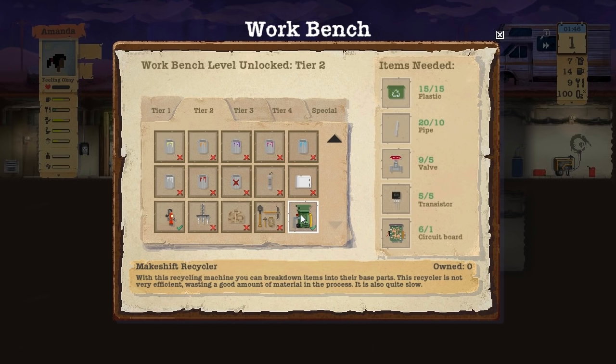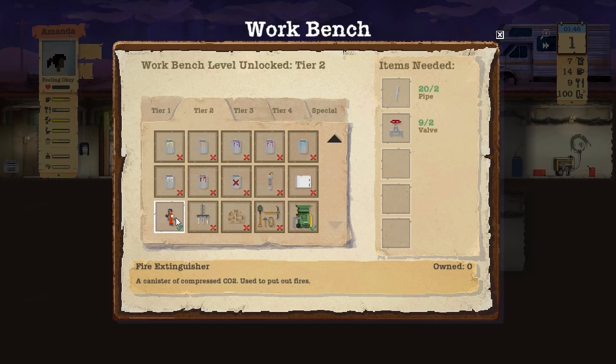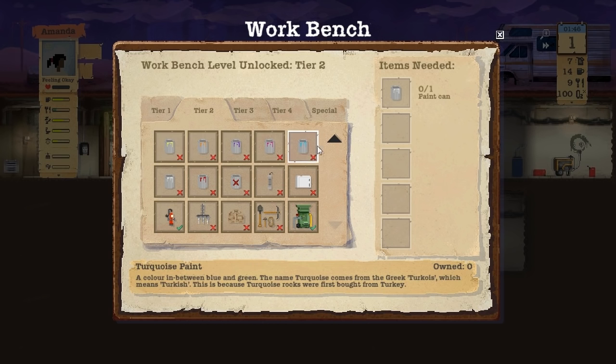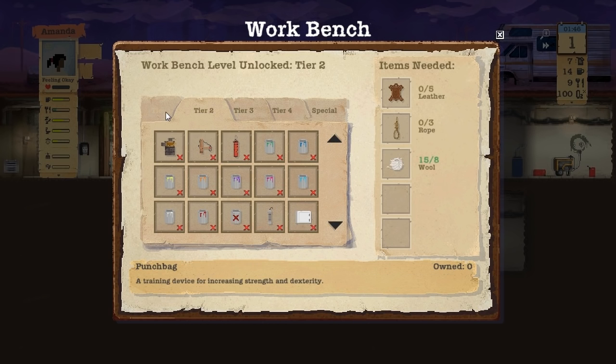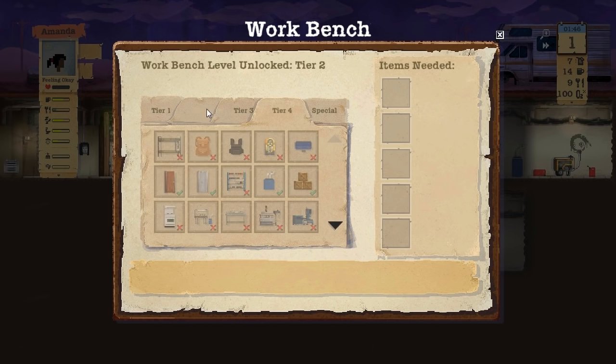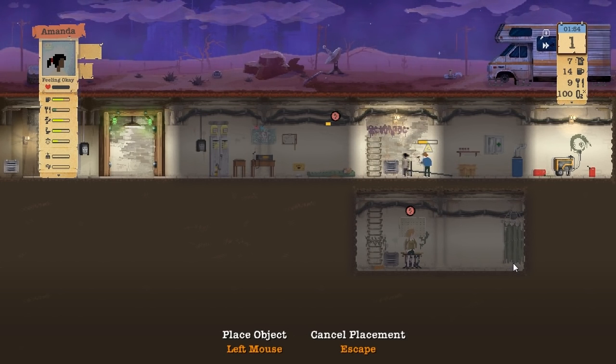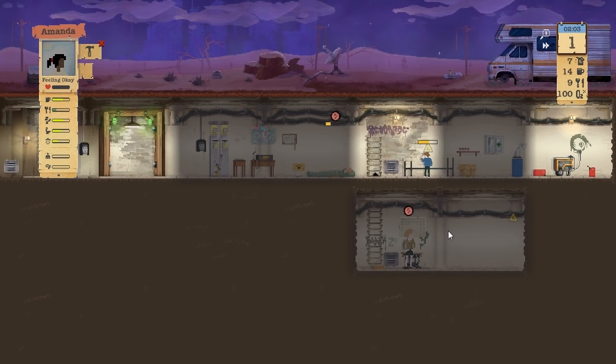A makeshift recycler - with this recycling machine you can break down items into their base parts, but the recycler is not very efficient, wasting a good amount of material in the process. We can also build a prospector's kit - items in mines, clearings, mountain passes and caves. Fire extinguisher, there's all kinds of stuff. We can't really build any of the specials yet. There's a lot of items actually. So we've built a bed, I wanted to build a basic shower. A makeshift shower can go here so they can get a nice shower in.